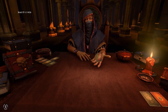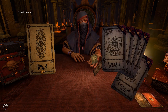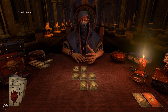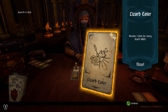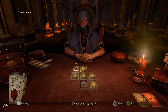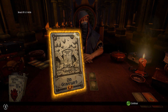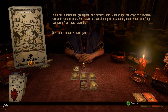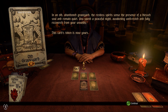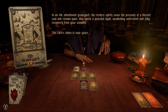Without further ado, let us start, and of course he will show us all of the cards. All those injury cards do seem to be rather unfortunate. Let's just hope that the dungeon layout is going to be a little easier for us to deal with. Our blessing is: receive one food for every lizard killed, so I can only hope we come across lizard men - a lot of them. Old Graveyard - we've come across this immediately. The restless spirit senses the presence of a blessed soul and remains quiet. We spend a peaceful night, awakening well rested and fully recovered from wounds, and we have now gained this card's token.